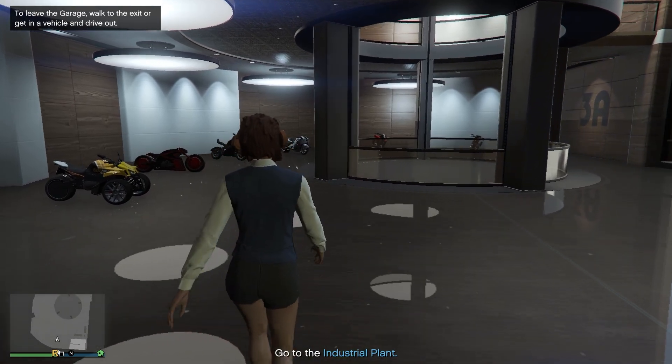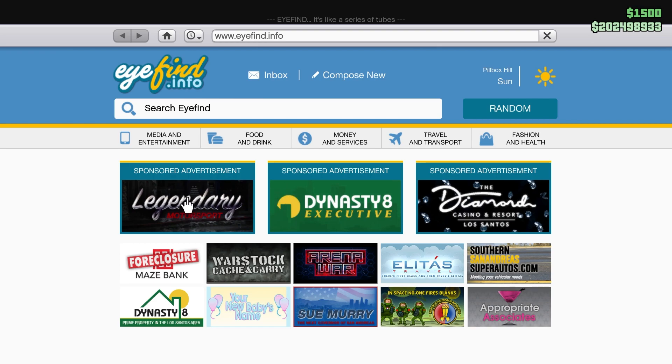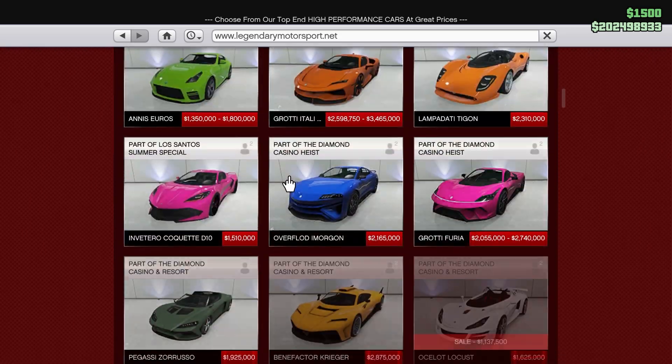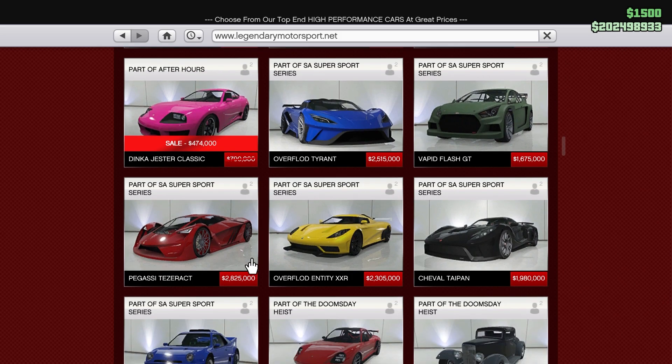All right guys and girls, what's up? It's Toxic Monkey, and today we're gonna customize another GTA 5 car. Let's go to the collision sports section, two doors, and go down until I find the car I'm gonna customize today.